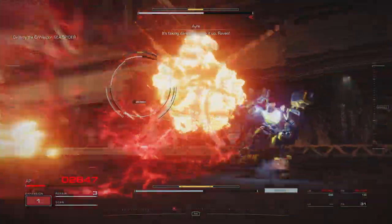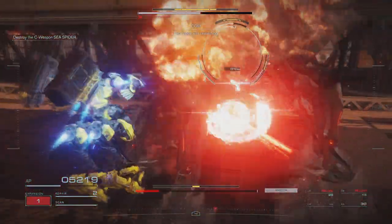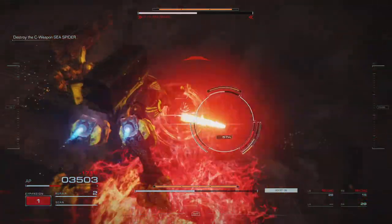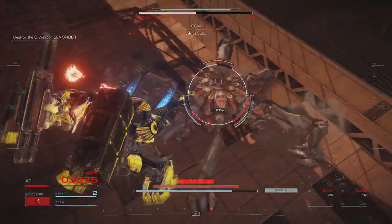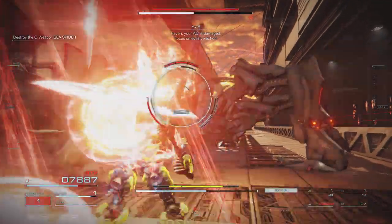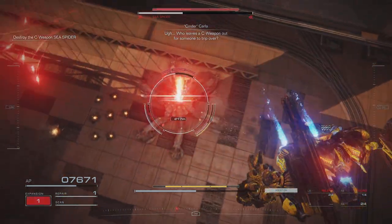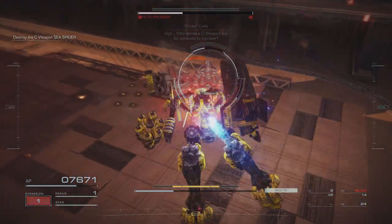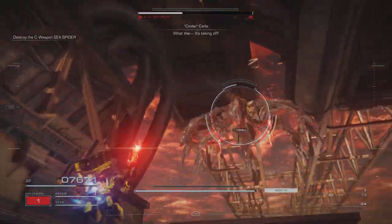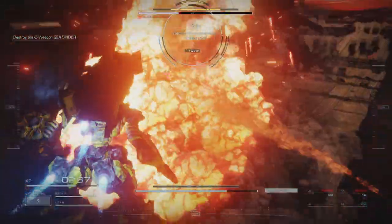It's taking damage. Move it up, Raven. Two repair kits remaining. AP at 30%. Raven, your AC is damaged. Focus on the base of action. Another toll response. Watch out.